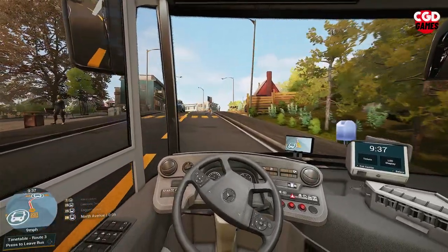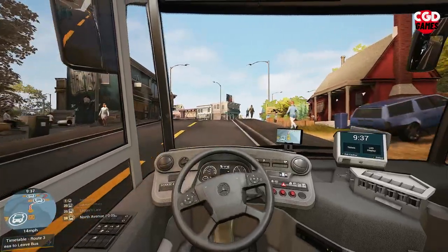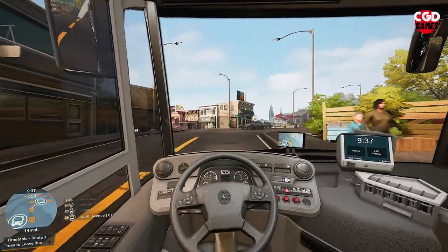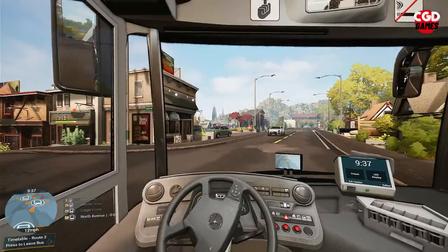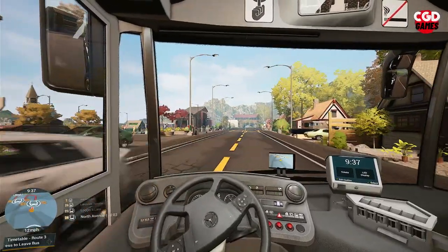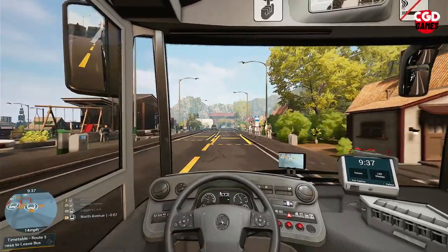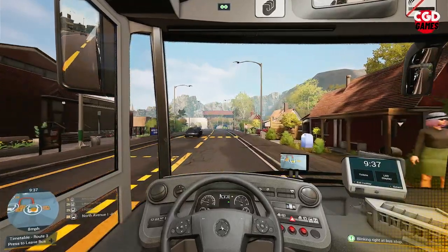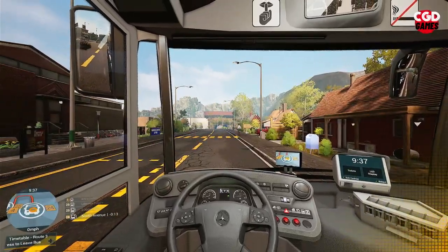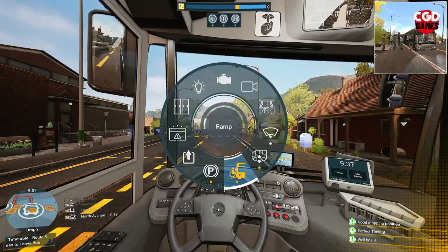I'm discovering its mechanics and figuring out which is the best way to do which route, and a bit of strategy is needed. We are pulling in now to North Avenue — quite a lot of people here. We've got a wheelchair passenger as well, so we will kneel the bus down and get that ramp out.